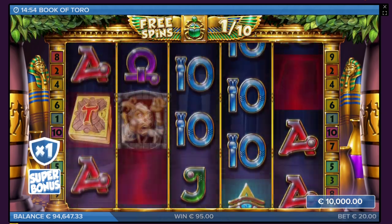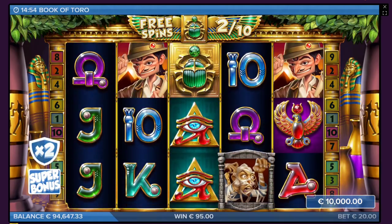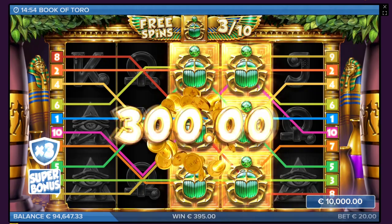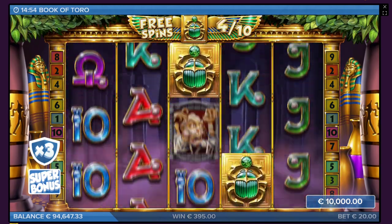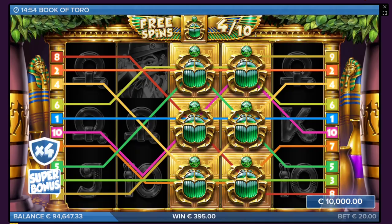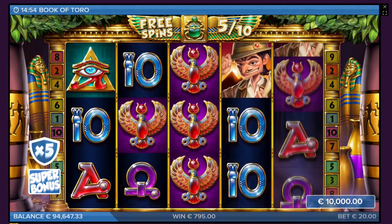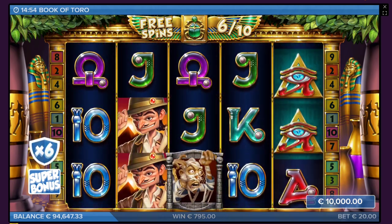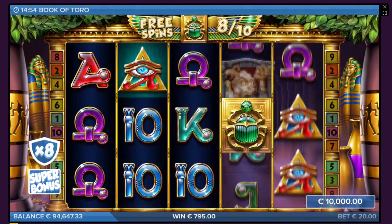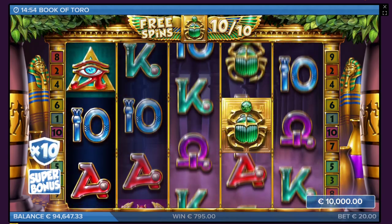The worst symbol possible — the bug. I hate this one so much. Unlucky bonuses, guys. I did five bonus buys and zero of them paid even the money back — not even close to money back. Even with the Toro, we can't still make any money on this one. Bezo Casino, check them out — it has a lot of different providers. Very cool casino. Sign up to the link and gamble responsibly. 3,950 plus 400 euro there — we do have six more spins remaining. We might have to play something else. I think the good days are long gone for Book of Toro.